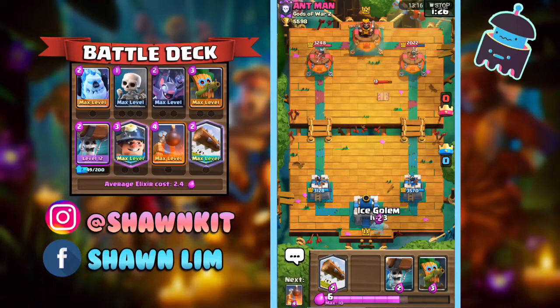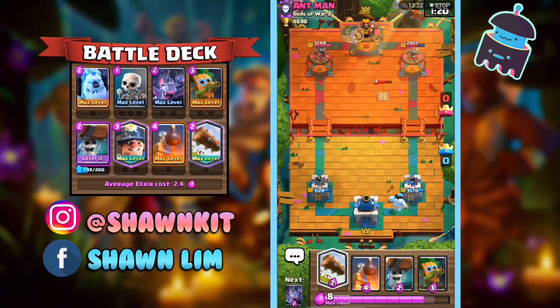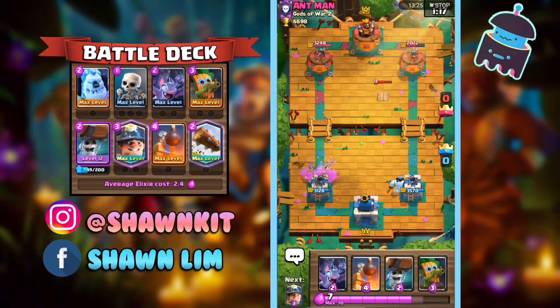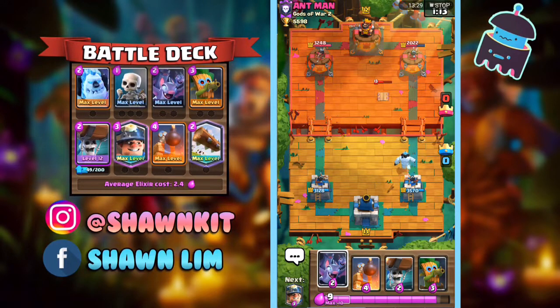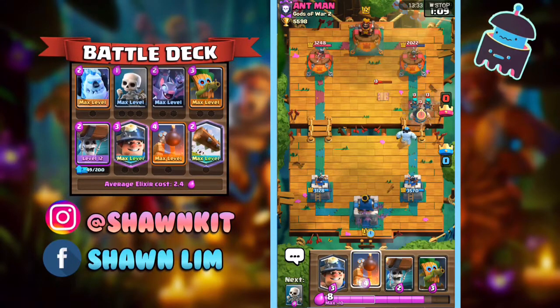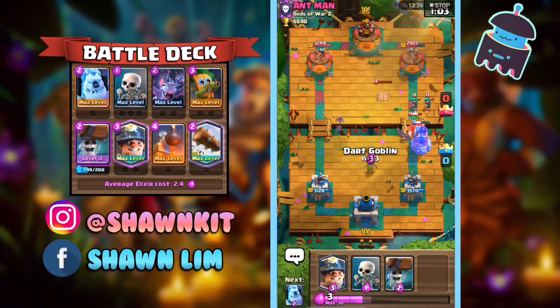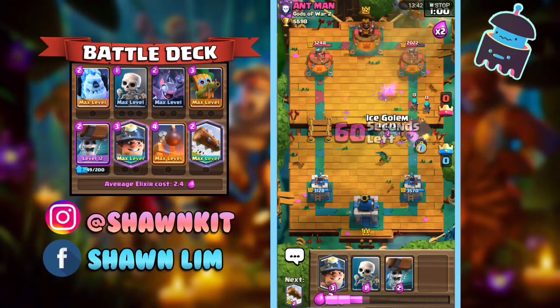Now he might Rocket here and things might go a bit sketchy. He's just going to go with Goblin Barrel. I'm just going to go with Bats — just to cycle. He's going to go with Dead — I'm just going to go with Bomb Tower, you know, for the memes. Everything is for the memes.